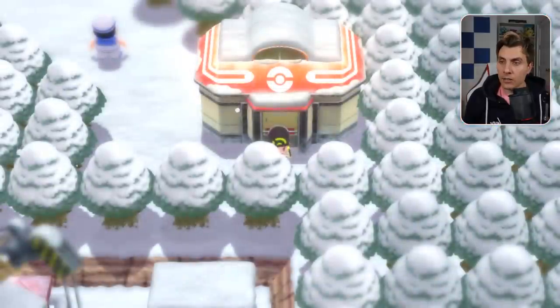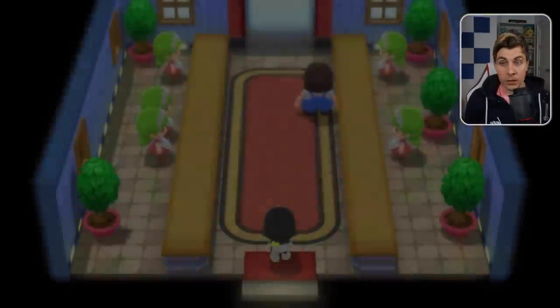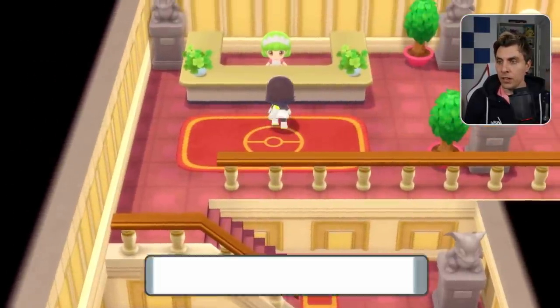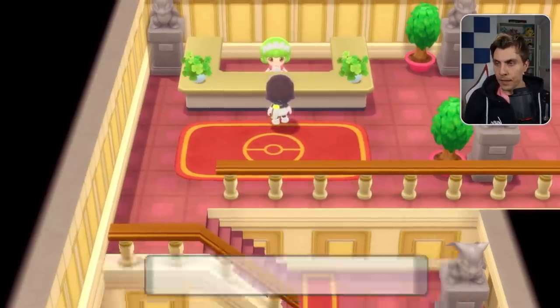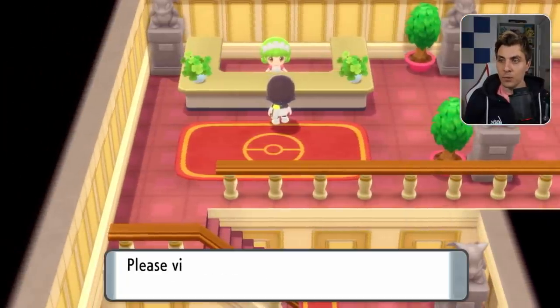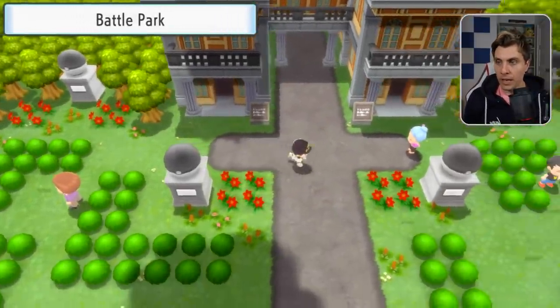The next place to get a Lucky Egg is going to be by heading to the Fight Area. Once you're here, you want to head up towards the battle zone. You're going to need some battle points to actually obtain the Lucky Egg and you're going to want to go into the Battle Tower shop and speak to this NPC here, which is on the left of the counters. Once you've spoken to her, you'll see in the selection that the Lucky Egg is available to buy, but it is 77 battle points. So it is a big grind to actually get to the point where you're able to buy it, but if you are wanting an additional one from the one you've already got, then that is your option.